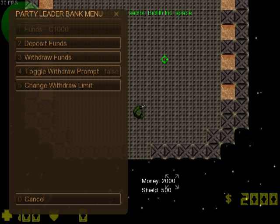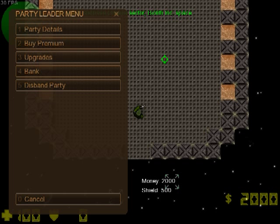There's also 'change withdrawal limit'. When you withdraw funds there's a limit set by the party leader, and you cannot withdraw more than that. By default it's 1000, but the party leader can change it from 0 to whatever number. That's it with the bank. Then there's 'disband party', which removes the party and kicks all the members. I'm not going to show it right now — I think it's self-explanatory.